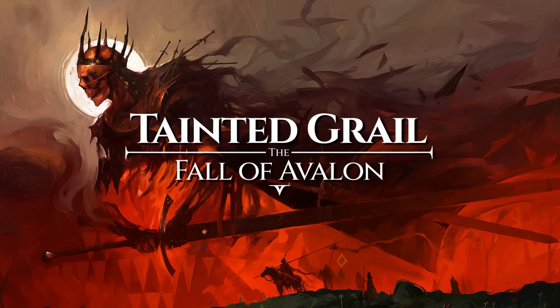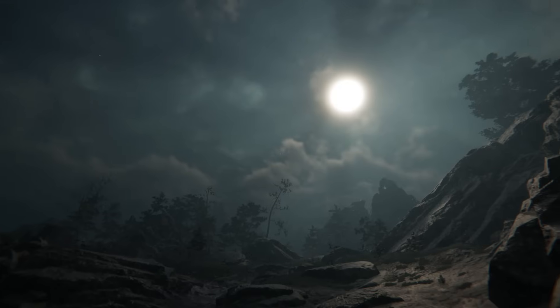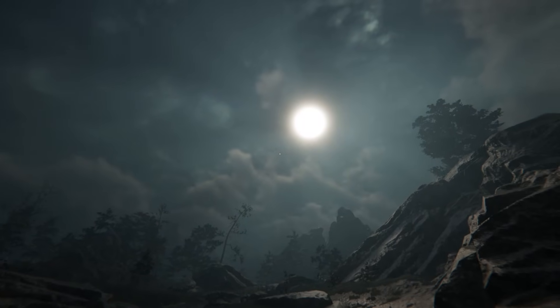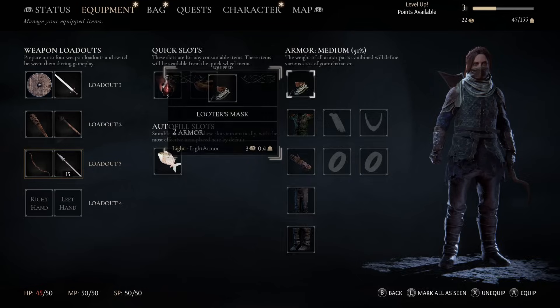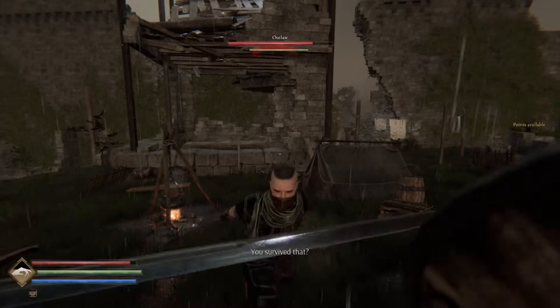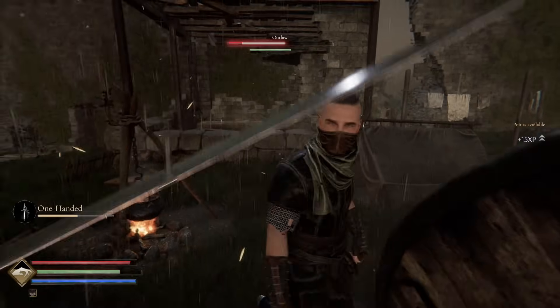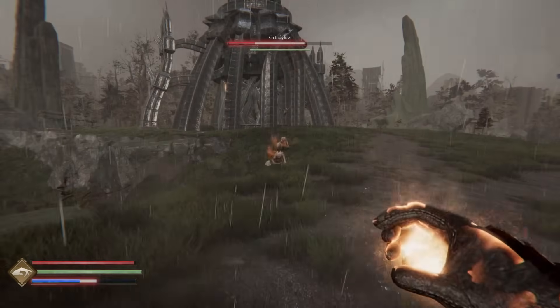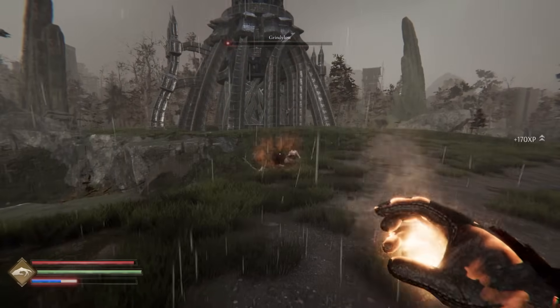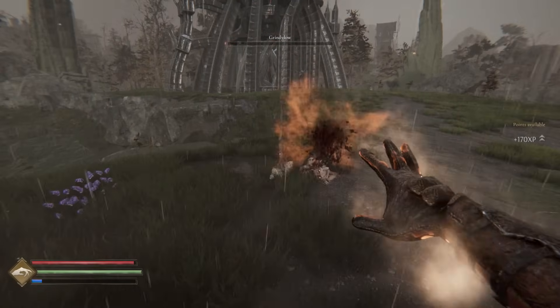I'd like to give a massive thanks to Tainted Grail: Fall of Avalon for sponsoring this video. Tainted Grail is an open-world first-person RPG with a deep and mature storyline, which offers many different ways of exploring its dark world. Over the past six months, the Tainted Grail team have been working on a patch which basically overhauls every system in the game, from combat animations all the way up to new spells and magic visual upgrades, completing a massive upgrade across the entire game.